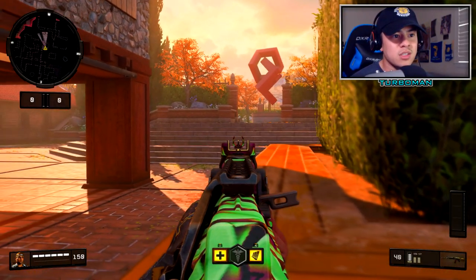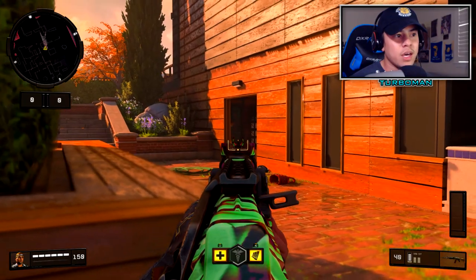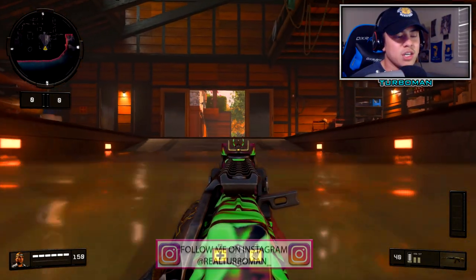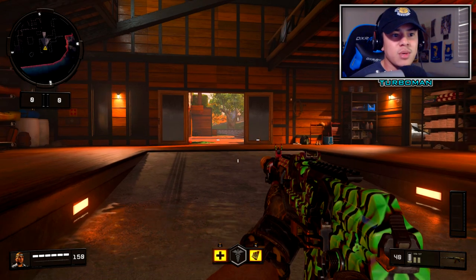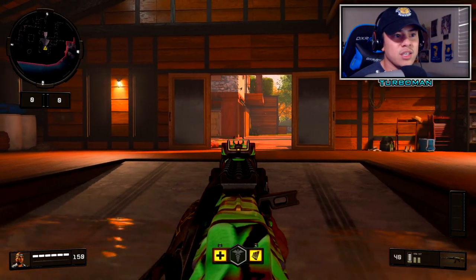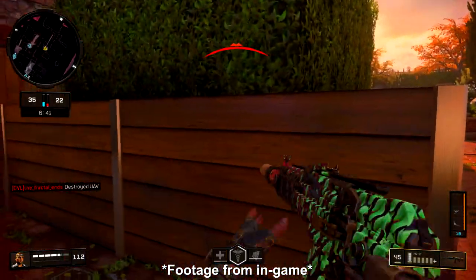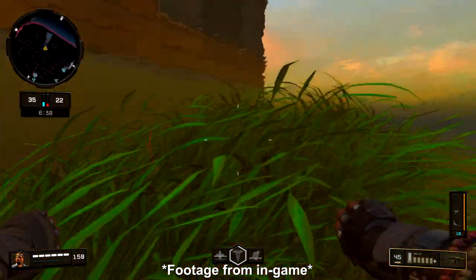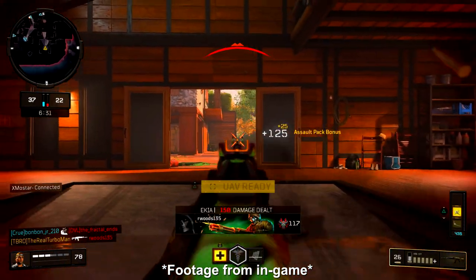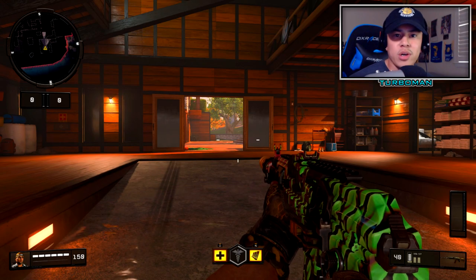Let's say you got a couple kills and they're on to you — you're getting overwhelmed. Pre-aim over here as well because they might try to flank you in that doorway. Back up, go into this little lake area, and pre-aim into here. At this point the enemies think you're still behind that bush, but you're over here getting easy kills as enemies run past on this line of sight.